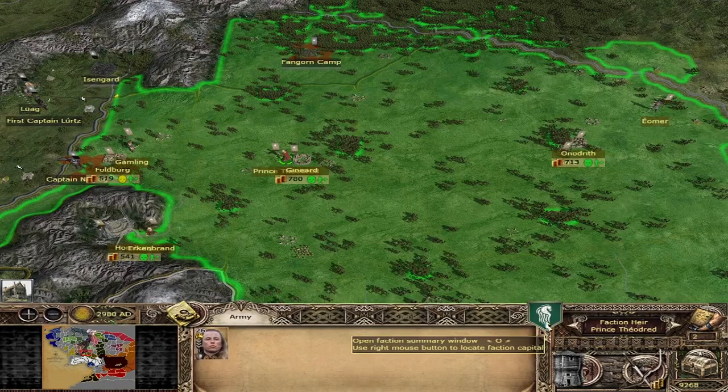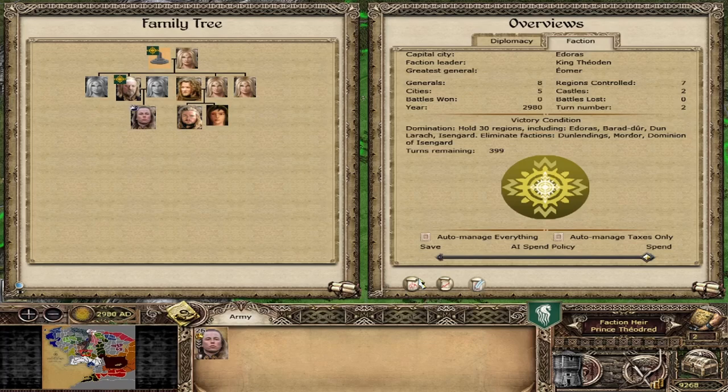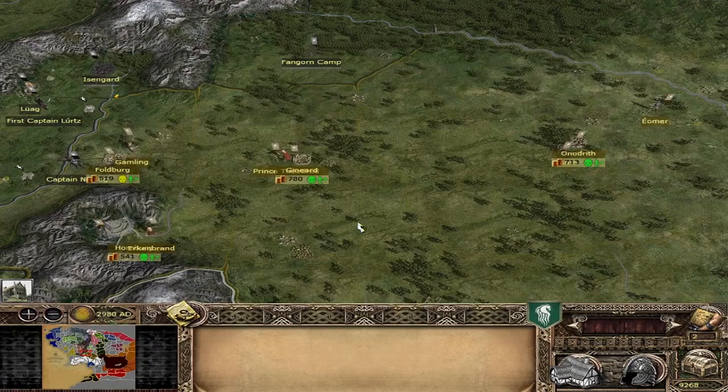Rohan has a family tree, so you are not a Teutonic faction. We have 3 named characters in the family: Theoden, Theodred, Eomund and Eomer. It means that if both Theoden and Theodred die in the same turn, our faction will not be destroyed — which is the case with Teutonic factions. It will just pass down to Eomer and Eomund.